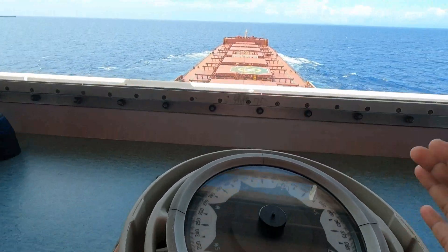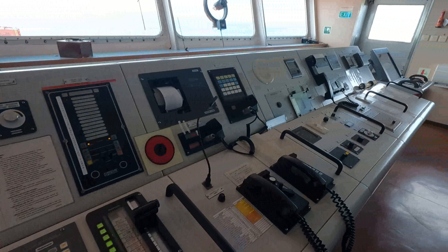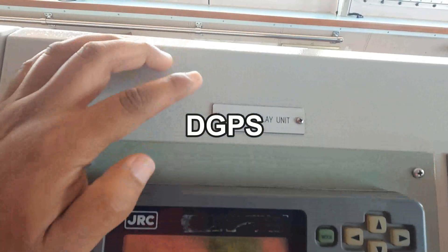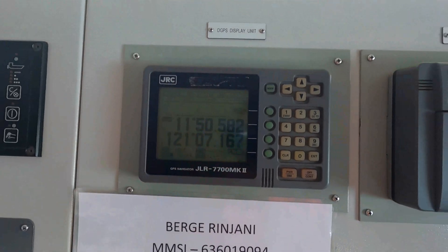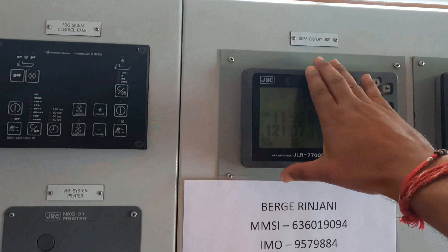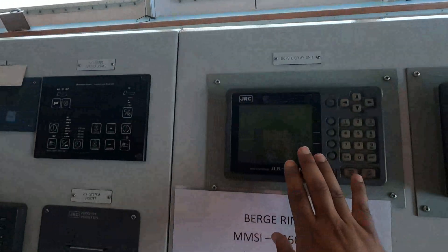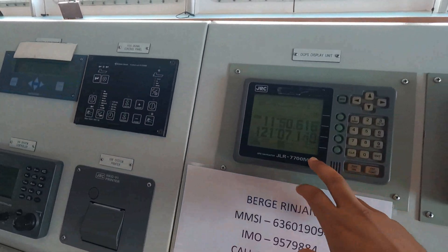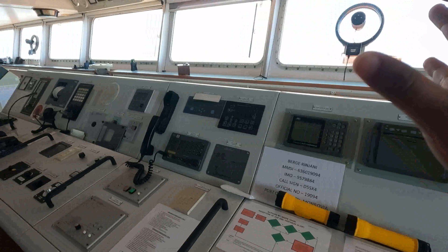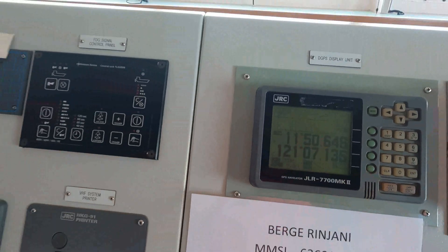The gyro compass is the main direction-finding equipment on board the ship. For position finding, this is the DGPS — Differential Global Positioning System. It gives our current position in coordinates of latitude and longitude. We have a total of two GPS units on board; this is the main unit, with one backup unit at the back. This GPS equipment feeds our position to various other equipments such as ECDIS, Radar, and VHF.